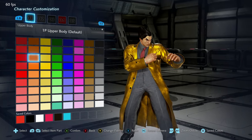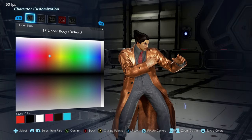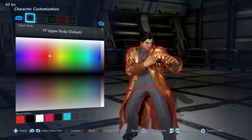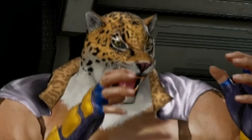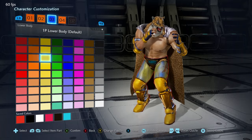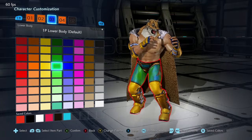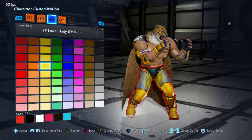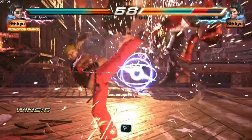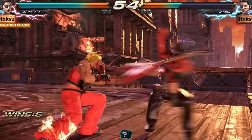On top of that, colors are just all over the place. For example, you can't really make Kazuya's jacket orange even if you hit that sweet spot on the color wheel — the vibrant orange just isn't there. And don't even get started on King — the game just tweaks out when you try to color his tights. Certain colors like white, blue, and green work, but yellow and other colors just don't behave.